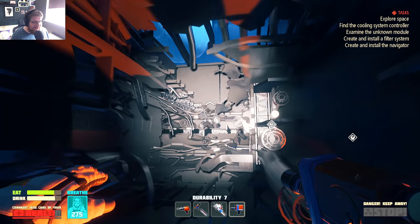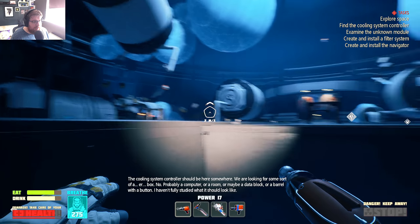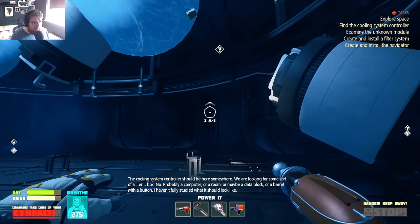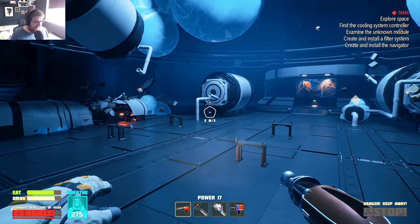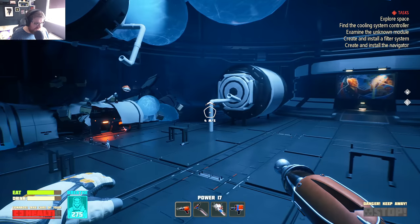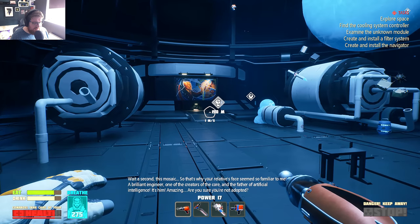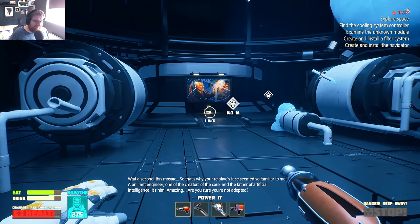The dome! The cooling system controller should be here somewhere — some sort of a box, probably a computer, or a room, or maybe a data block or a barrel with a button. I haven't fully studied what it should look like. Wait a second — this mosaic. That's why your relative's face seems so familiar to me: a brilliant engineer, one of the creators of the core and the father of artificial intelligence. It's him! Are you sure you're not adopted?